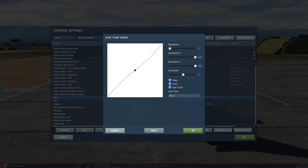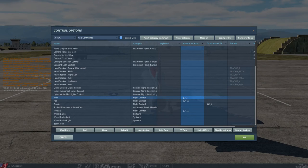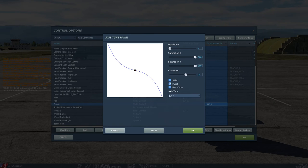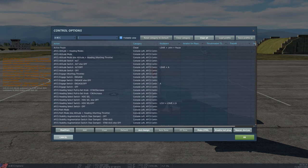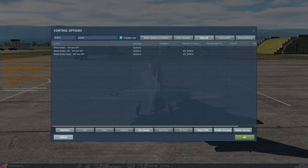For pitch axis tune, I only applied a very slight gentle curve — everything else is default; that controls your up and down motion. For rudder axis tune, I made a steeper curve, which is just due to my controller setup. The invert binding will be covered in a future video since I use a very unusual setup I learned from this server. The last bindings you want to set are: Wheel Brake On/Off, Wheel Brake Left On/Off, and Wheel Brake Right On/Off.